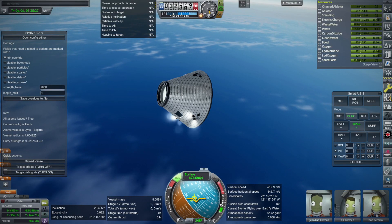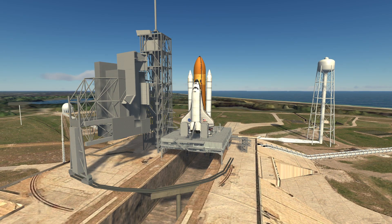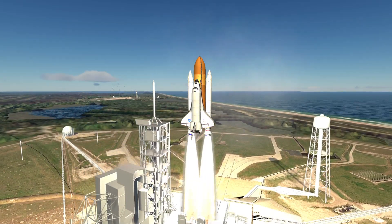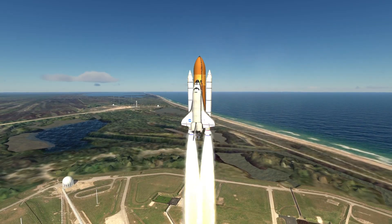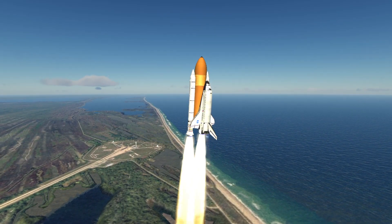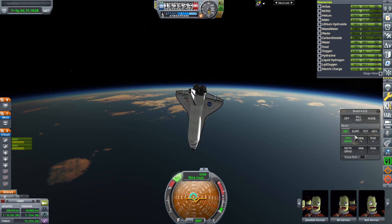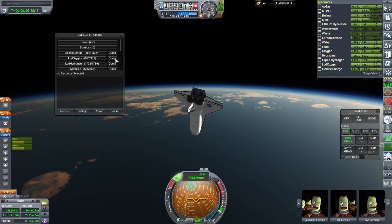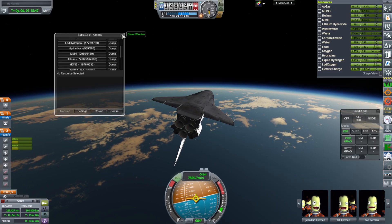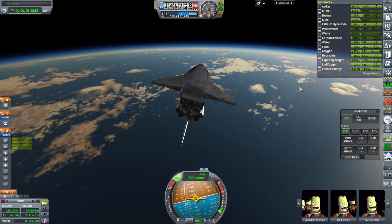I won't belabor this one. Let's hop on over to the Space Shuttle and see what it does there. Here we are all set up — I'll get a bit of the launch here with Giulio Dondi's KOS script in control, but mainly I'll just catch up with you once the shuttle starts making its re-entry since that's what the video is all about. I do have to remember to dump the extra fuel that I didn't need. I will show the landing just for the heck of it, but mainly we're here for the re-entry effects.